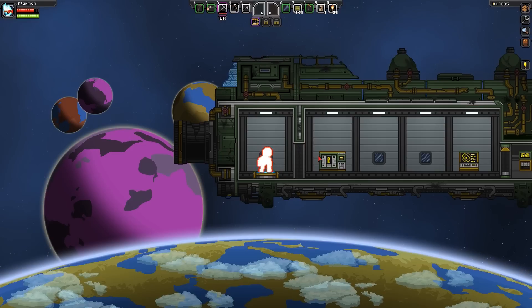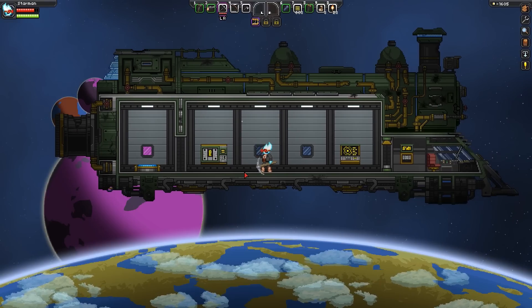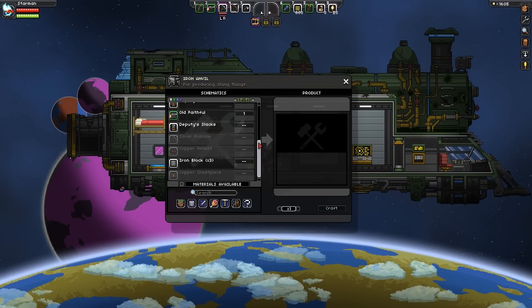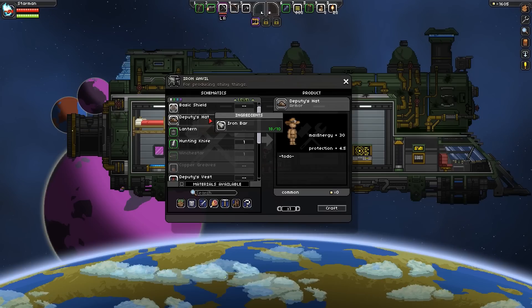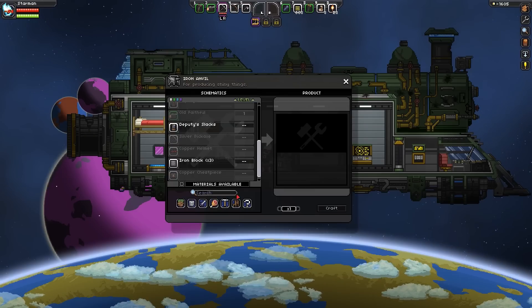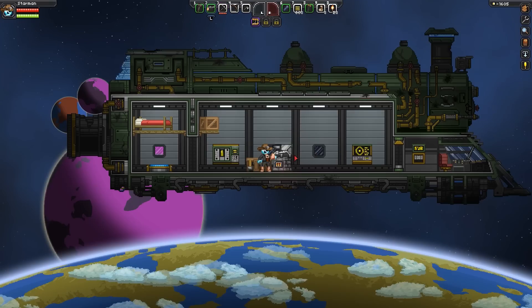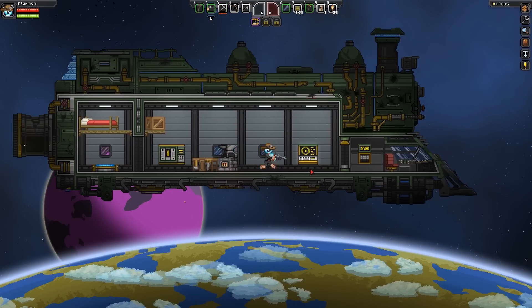Let's get out of here. Let me get organized, and then we're going to fix up our thrusters and hull and fly to the outpost. There is one thing I want before we head out — a deputy's hat. I have enough iron now. And if we're going to show up at an outpost, then we want to look the part. We like being the sheriff. We got the gun for it anyway, and now he has the hat. Perfect.